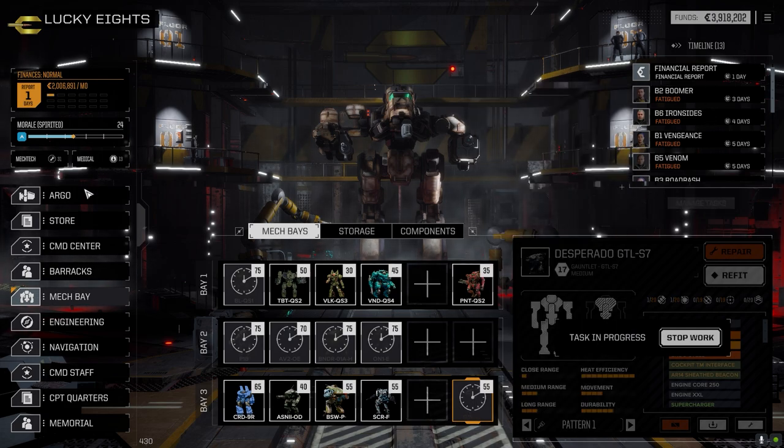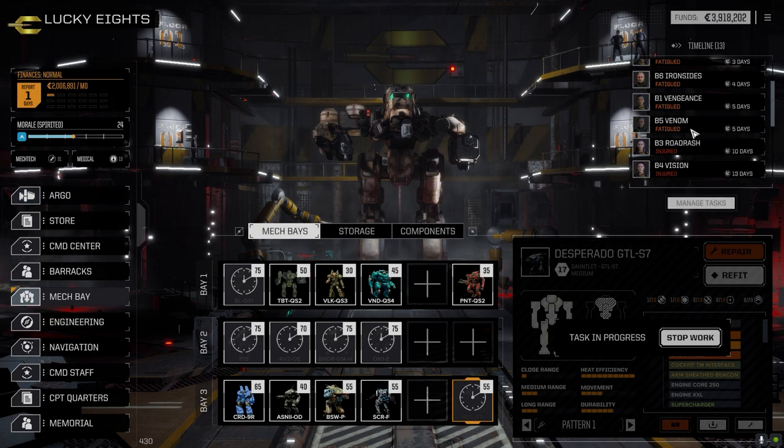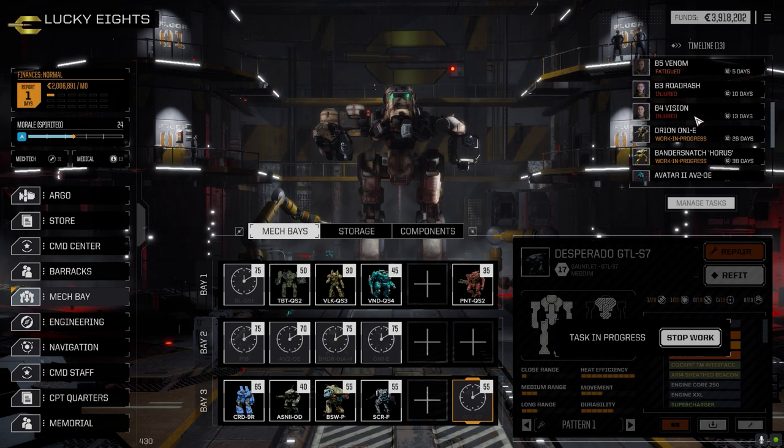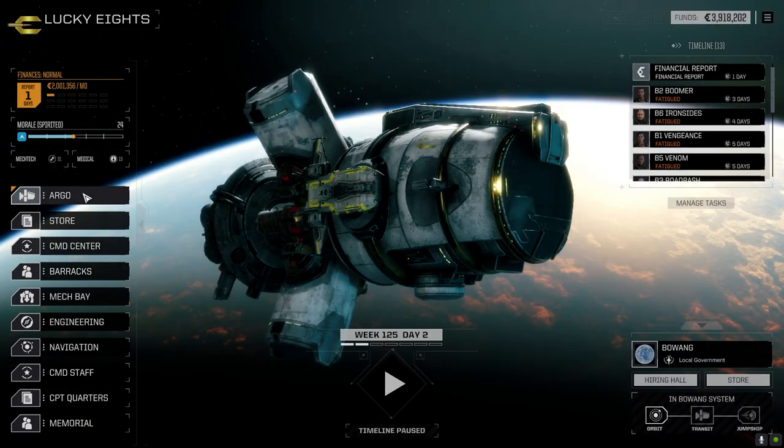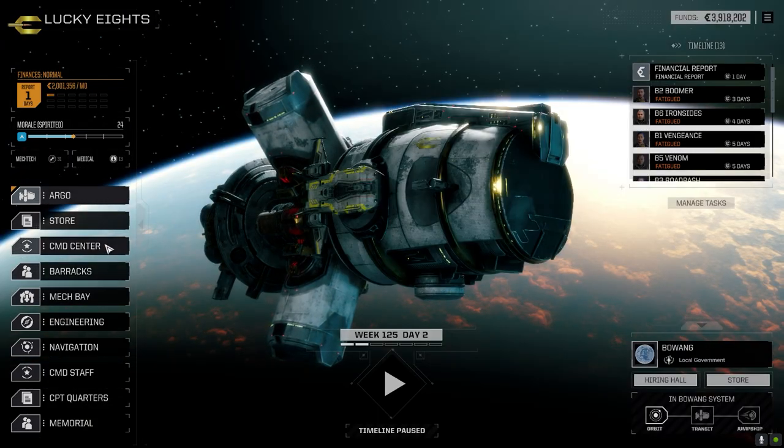We've got a lot of time to kill to get stuff back, and we've got a two million C-bill month. That's why now — you know why I want to knock off two more missions before the end of the month. We need as many C-bills as we can get. Let's go to the command center.